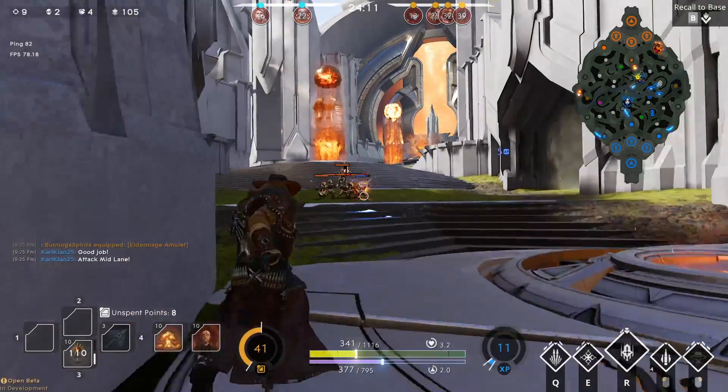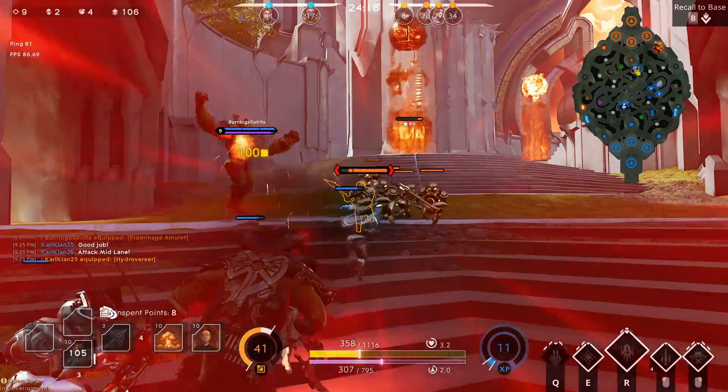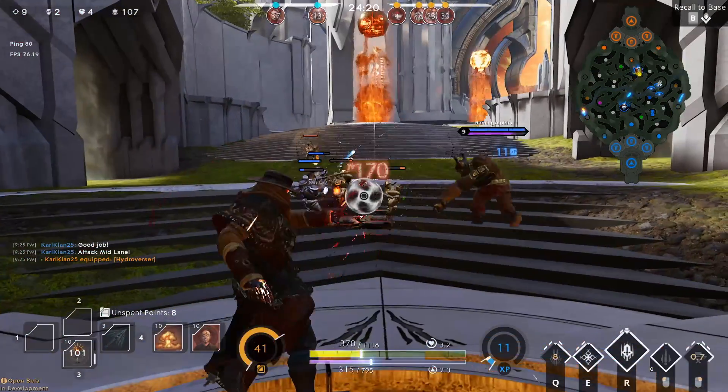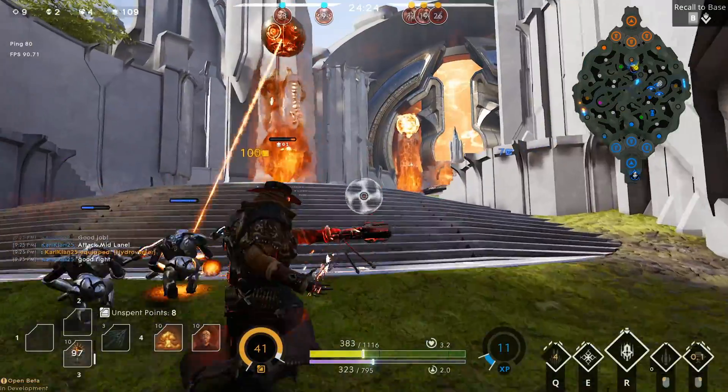Now let's get into the details of Revenant and little tips I've picked up on. You might have noticed that his auto attacks function a lot like Jhin from League of Legends. The main difference is that his final shot isn't a crit — it's bonus ability damage, which means he can crit on top of that.